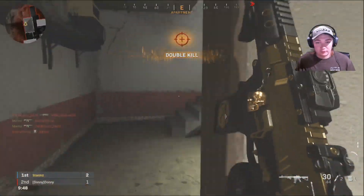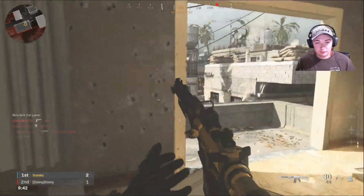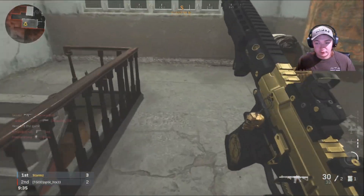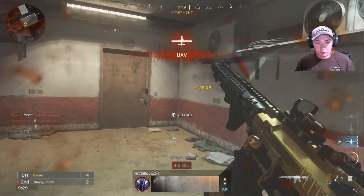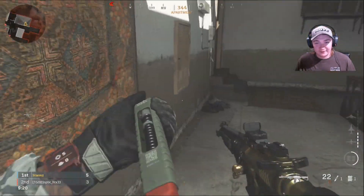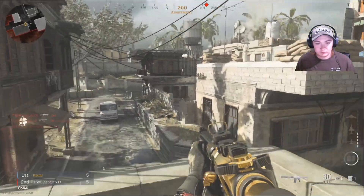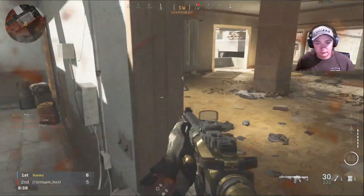Guy up here — there's always a guy up here. There he is, coming for me. Kind of scared already. Oh my gosh guys, they are hunting. They are hunting so hard. I'm already out of bullets. Alright, got six kills. Enemy UAV overhead.